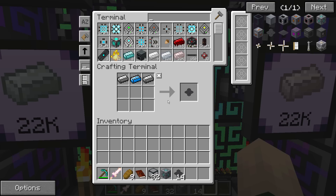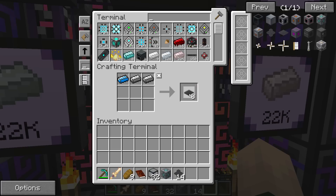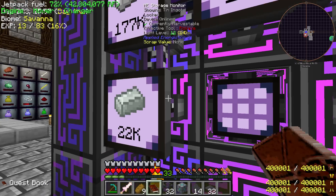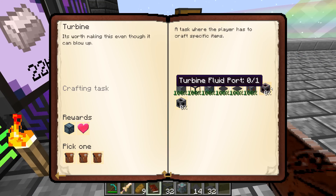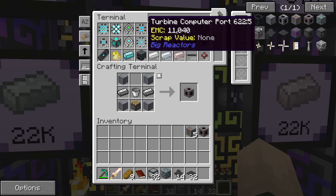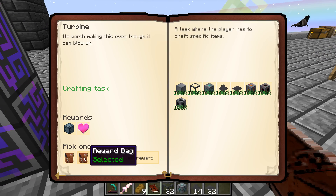We need 4 more turbine rotor shafts — turbine rotor shafts: 1, 2, 3, 4. Perfect. Let's disable that too. Then we're going to need turbine rotor blades — so the rotor blades here. We need 32, so let's get a bunch of that. 32 of you. Then we need turbine power ports — 5 of those: 1, 2, 3, 4, 5. And finally we need 1 turbine fluid port and 1 turbine controller. Sweet — that finished that up. Let's go with the first reward bag there. Awesome.